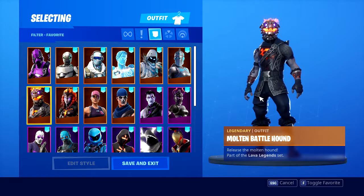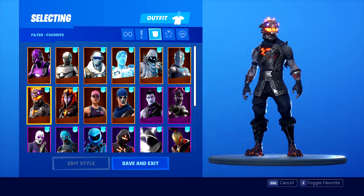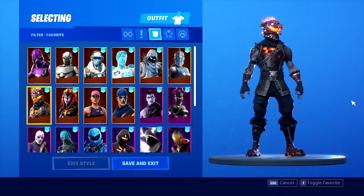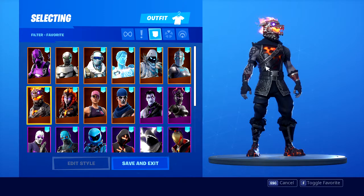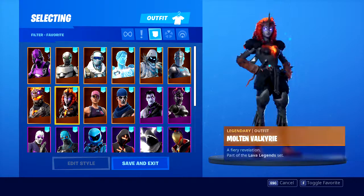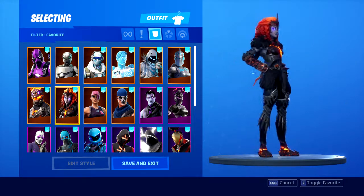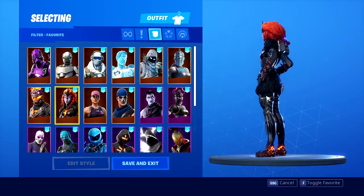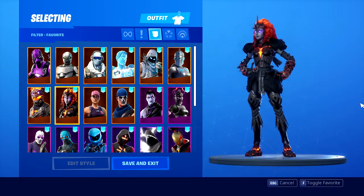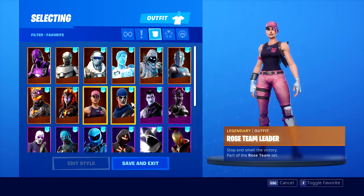Then you got the Lava Legends pack or bundle. This came out during season eight - I didn't play a lot through season eight, I didn't finish the battle pass. But you got the Molten Battle Hound which is really cool - the animated helmet with the flames coming out of it. Then the Molten, just the ash look, is pretty nice. They did a really good design on that. And then you got the Valkyrie - I was a big fan of her, just clean looking, the female Ragnarok.